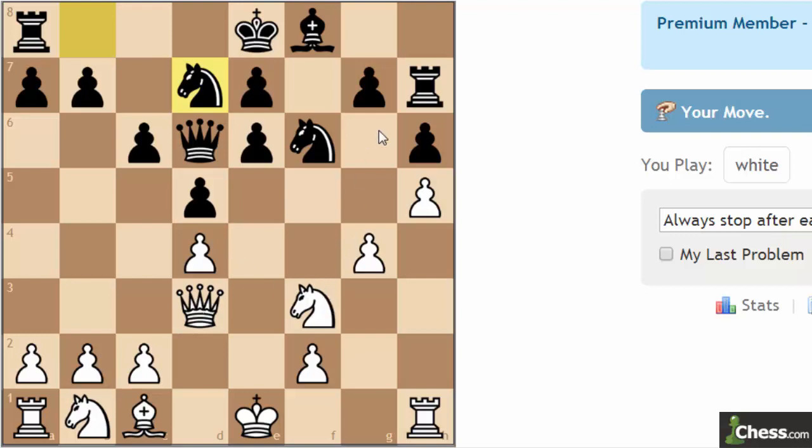My first thought is giving a check here. I think I see it — this knight is restricted to the defense of the rook. So we can give a check for starters, king goes here, and then a pawn push attacks the knight. If he moves, we grab the rook. And if he doesn't move, we capture the knight.